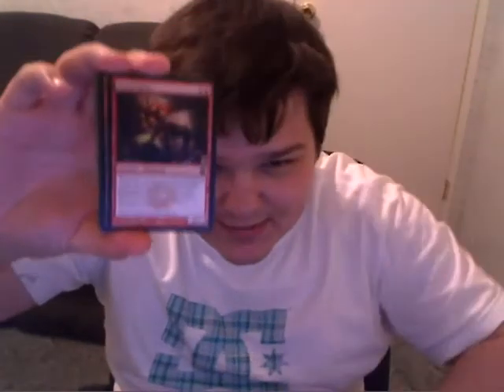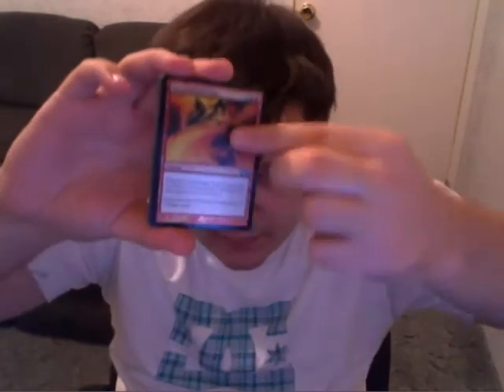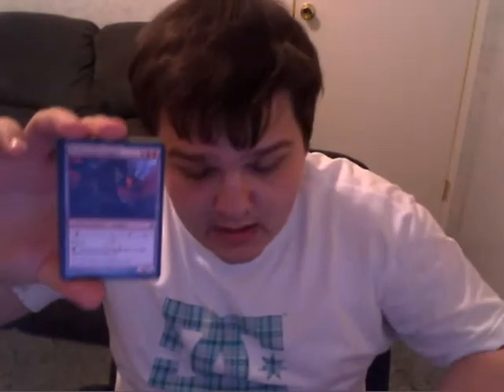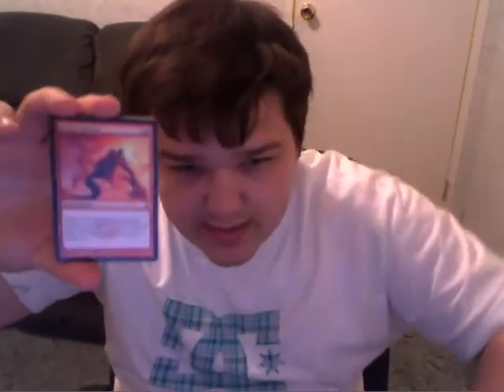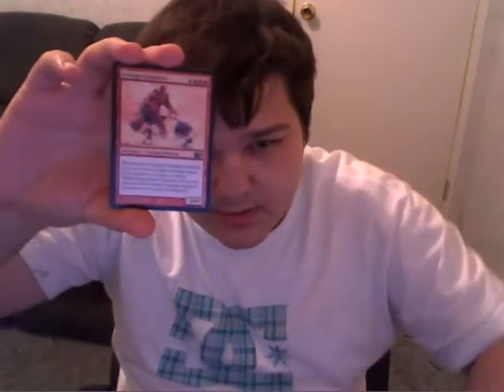Red, we have quite a bit. I have five Kuldoth Phoenix — two are Foil. Spike Shot Elder, Tunnel Ingus, Horde Smelter Dragon, Foil Chandra's Outrage — I got two of these guys — Cyclops Gladiators, Molten Steel Dragon, Bludgeon Brawl, Goblin Chieftain, Hoarding Dragon Foil, Wild Evocation, Ley Line of Punishment.